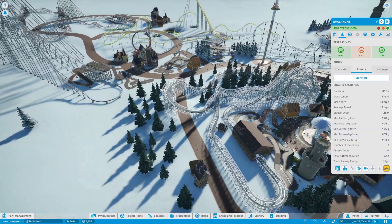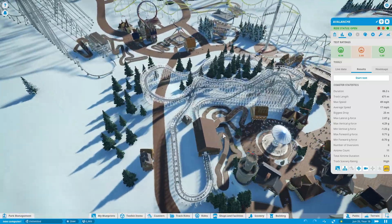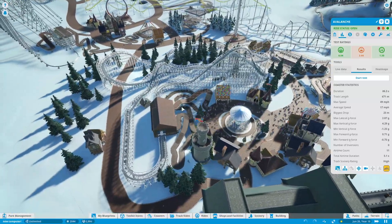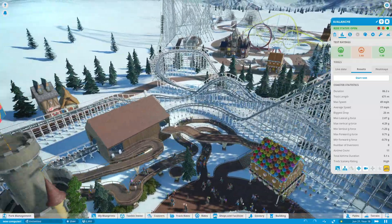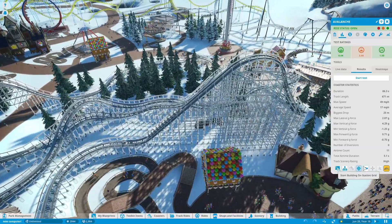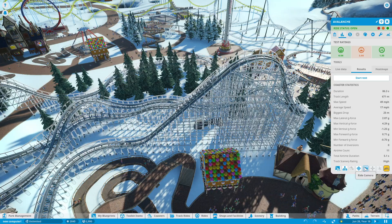This is the first coaster I designed for the park. It is called Avalanche. You can see the stats here. It's pretty forceful for a wooden coaster. It's got a short but sweet layout. Two train operations. Relatively realistic. The track work isn't perfect but I'm not striving for perfection. The first train is on the lift hill now, so let's go ahead and hop on and I hope you enjoy the Avalanche.